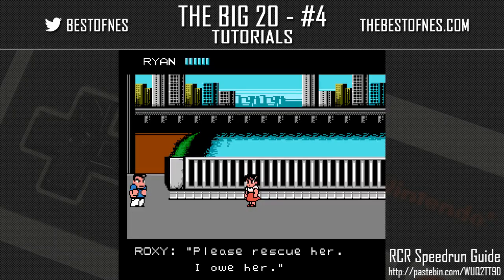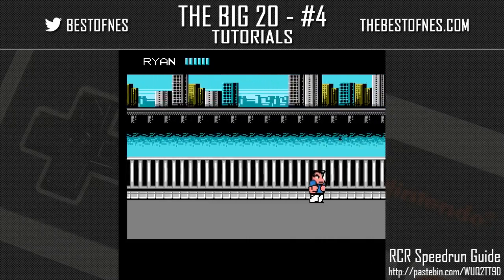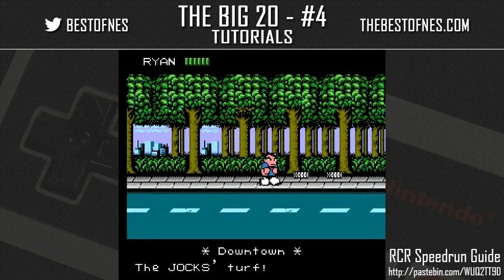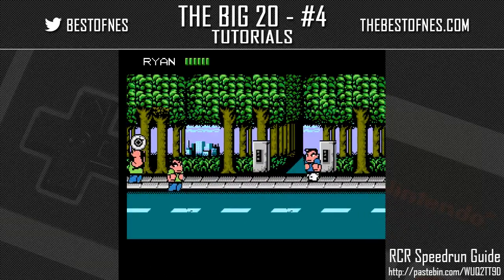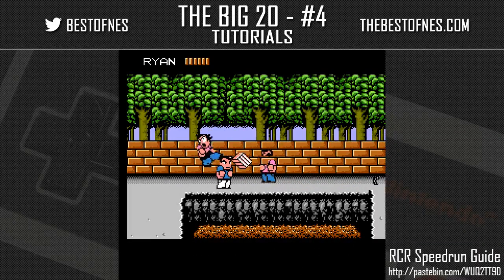The basic goal of this speedrun is a boss rush — we're going to fight nine different bosses. There are also four optional boss encounters but since they're optional we skip them. The bosses must be done in a specific order because they set flags to indicate progress.